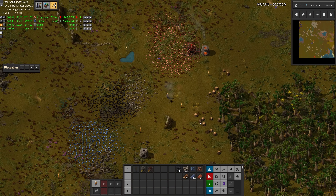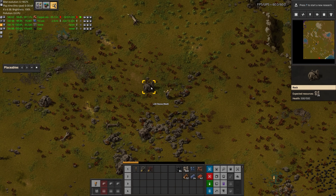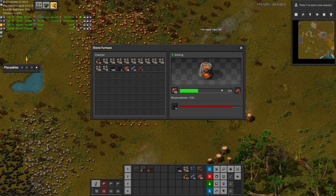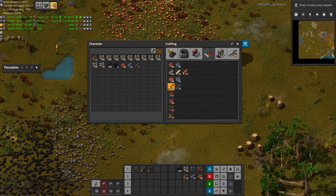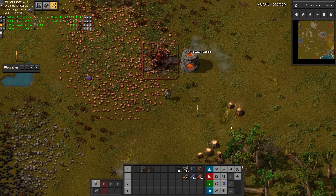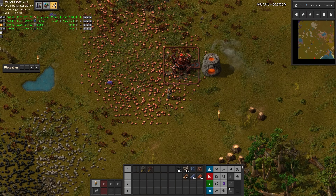Now we need to build a second furnace. We're getting tons of stone from breaking rocks for free coal. The machine is much faster than the stone furnace. One thing we can use this opportunity for: we are left with one copper rod because making copper rods gives two per ingot, and we only needed one for the recipe. We're eventually going to need more output than this, so let's calculate what we need to max out this drill.